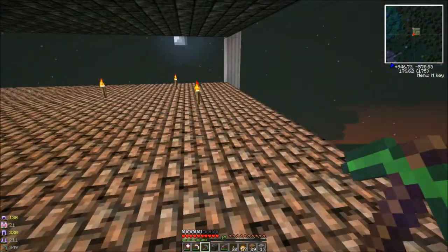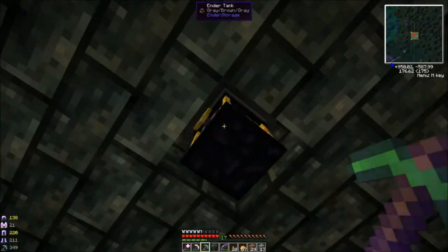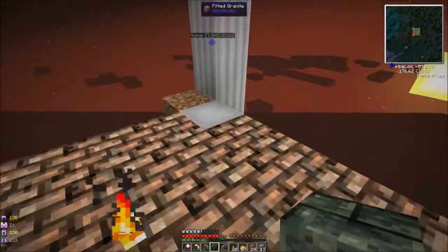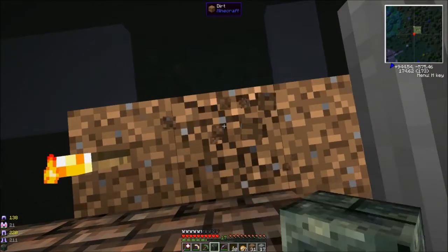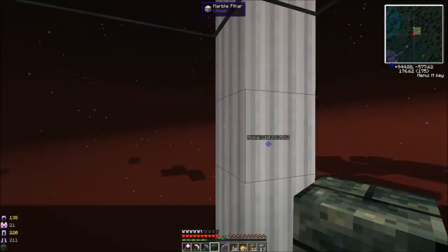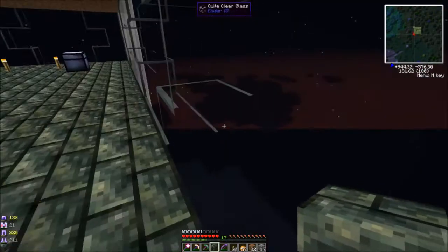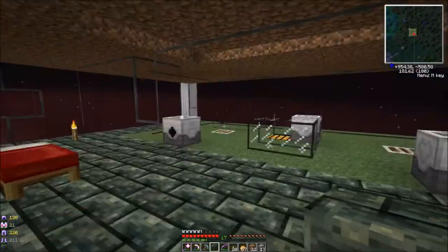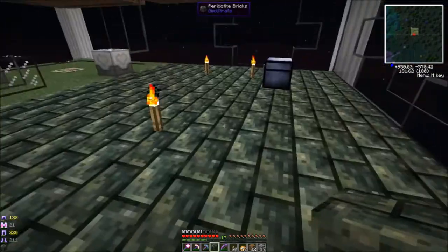This next level is either going to be storage, processing, fuel generation, or something — not quite sure yet. This is the Ender tank that goes into the ME system. I'll go back and delete this stuff out — these are just blocks I have while I'm building things out, then I'll put some glass in like I have upstairs. I thought this pattern looked kind of cool — maybe I'll do a different pattern on the other level with different bricks to make it all look different.